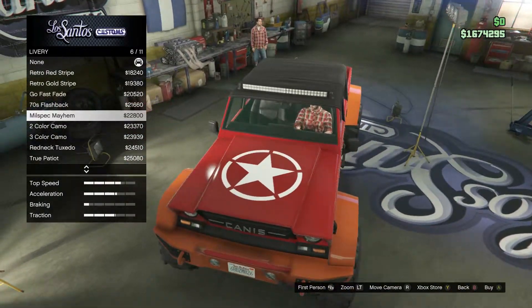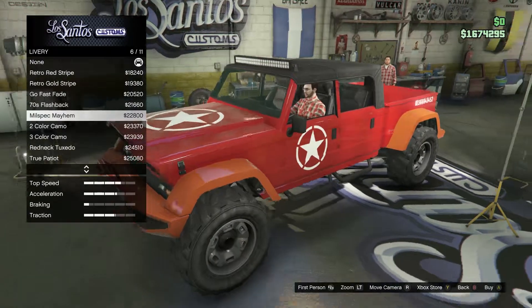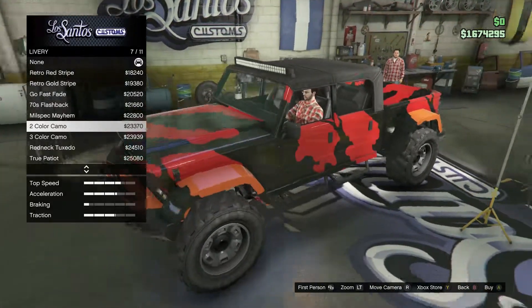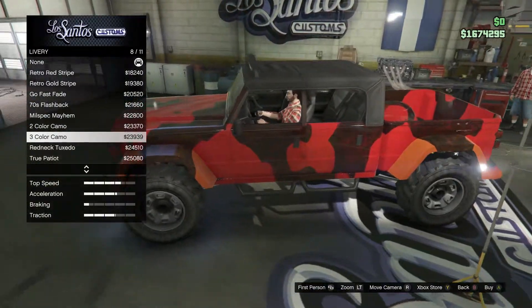I don't know if I can change the color, but if you could change the color I think that would be cool. Because then you could have that star as your secondary color — with your bumpers and stuff — that would look pretty dope. The camo option, that's pretty cool looking too. I do like that. Might have to go with something like that — the three color camo.